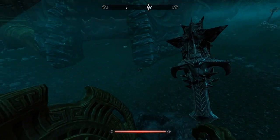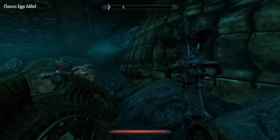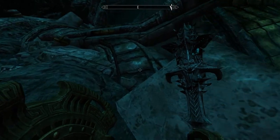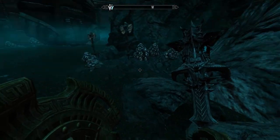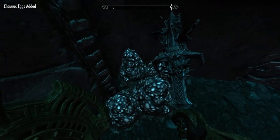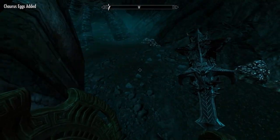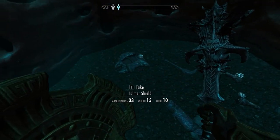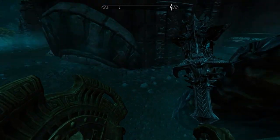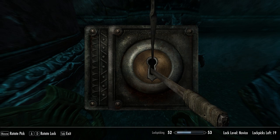Damn rats. Chorus eggs — so many eggs down here. Haven't seen one chaurus yet though, the actual animal. Just harvesting eggs. What's all this? Falmer shield. Arrows are always good because they don't weigh anything. Oh, a chest — it's a novice lock.